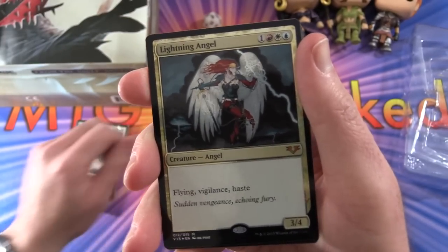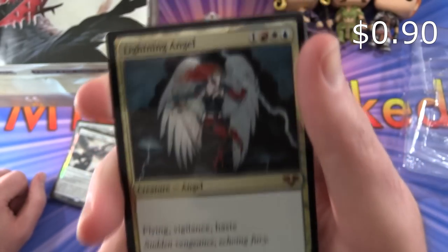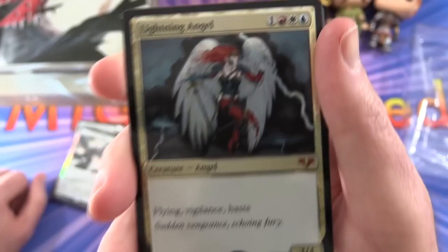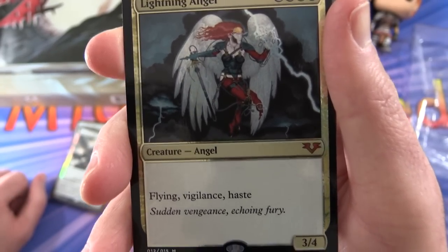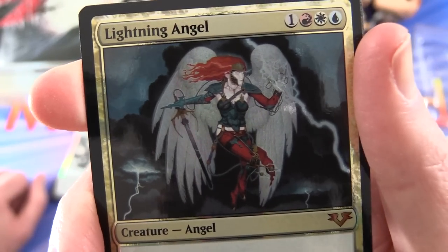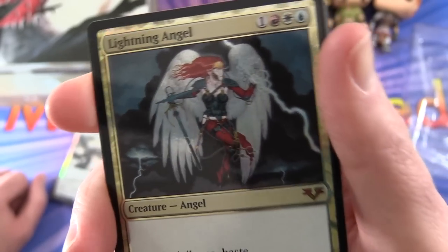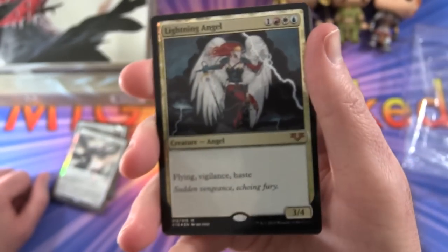Next we have Lightning Angel: Creature Angel, 3/4 for four mana, with flying, vigilance, and haste. 'Sudden vengeance. Echoing fury.' Let's get a closer look at that one — very nice. It's hard to do justice to these on camera; they look even cooler in person.